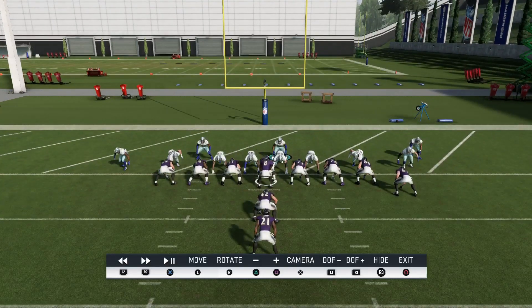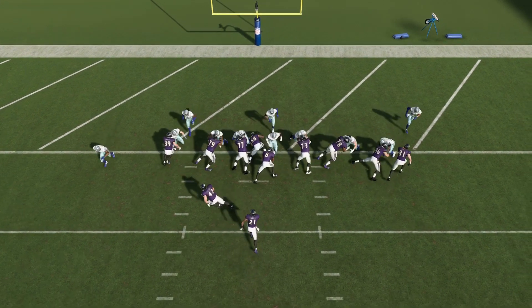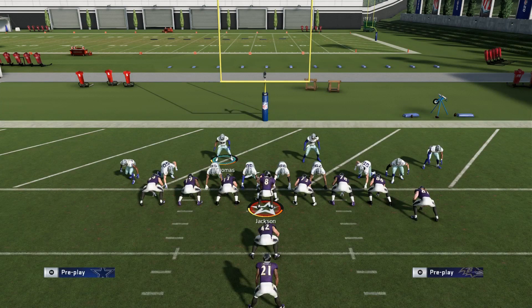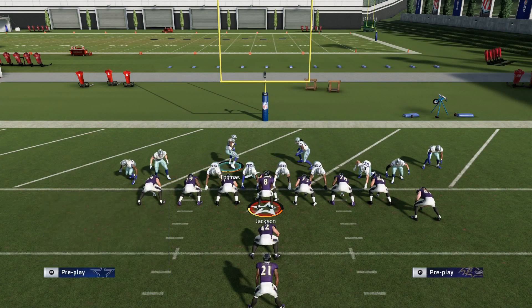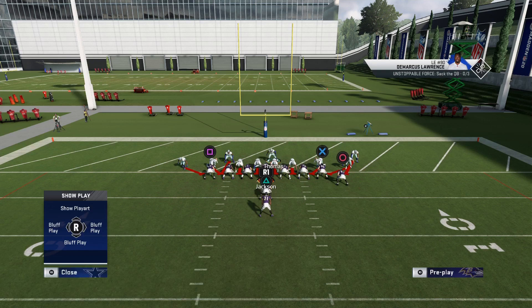So what we're going to do to set this up is we're going to press, shift our linebackers left, and we're going to blitz all the linebackers and all the safeties. It's going to be kind of an all-out blitz when you know that they're running the goal line. When they're at the one-yard line most of the time they're not going to try and pass the ball — they're going to try and run it. So they're going to run sneak or toss either way.